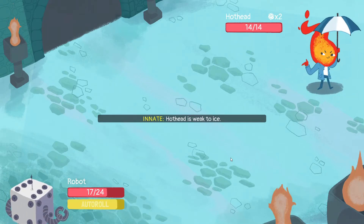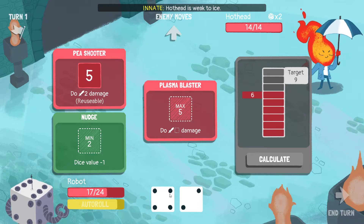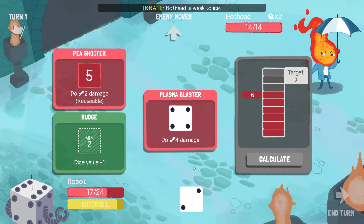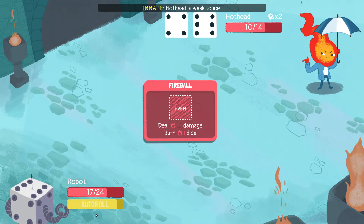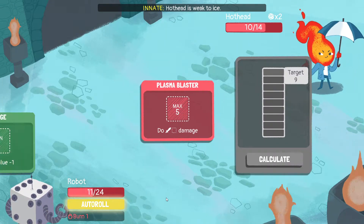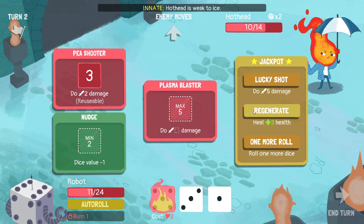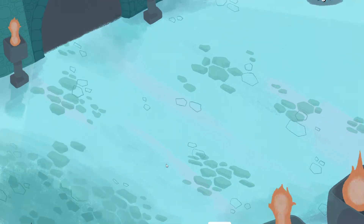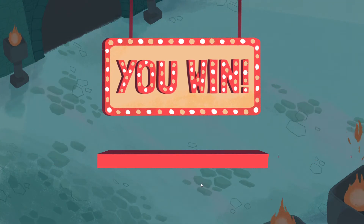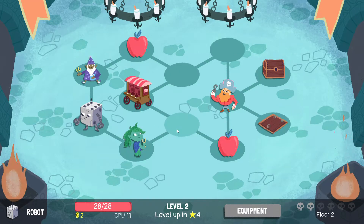Not the best starting equipment, I think. Hothead is weak to ice, so you basically want to do one at a time. A four is the biggest roll we're going to get. Testing the jackpot — we get a lucky shot, regenerate, and one more dice. Let's take the lucky shot. We level up here and heal. Two extra CPU — so instead of extra dice, we get a higher number we can roll to. This mechanic is very interesting; I like it a lot.